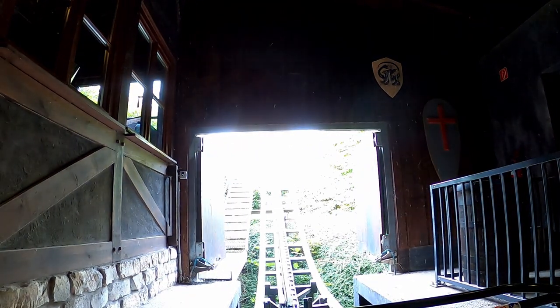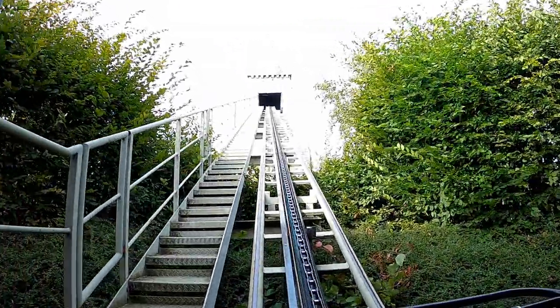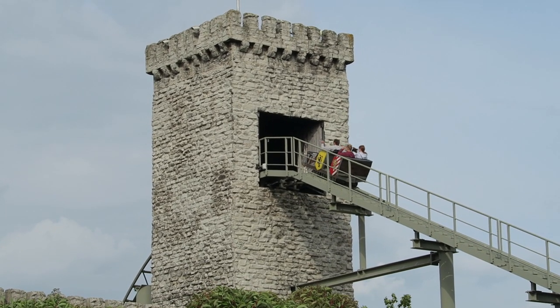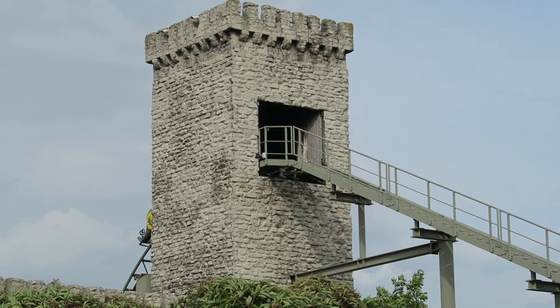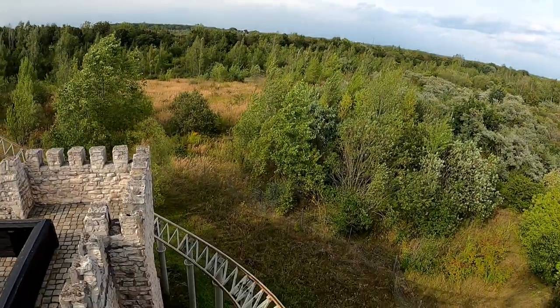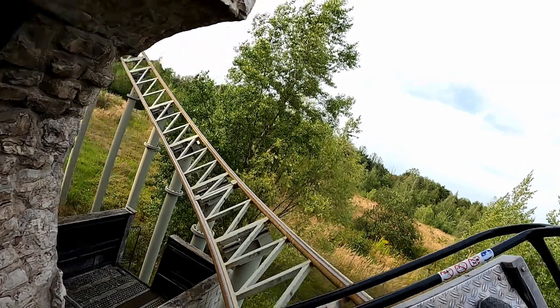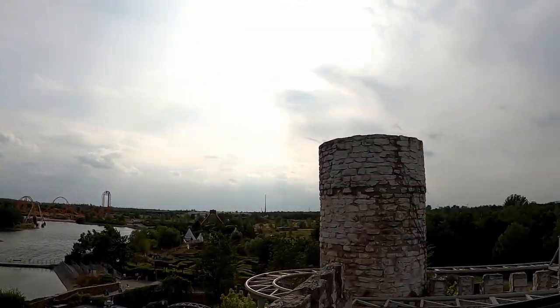The station is dark and has some light medieval theming. Once dispatched, the door in front of you opens and you ascend the lift hill. The top of the lift passes through one of the castle's turrets, and then you head down on a decently steep drop, which gives a tiny pop of airtime. The pullout then twists to the left and you have a terrifying headchopper as you shoot through a cutout on the castle. You then pass through a mid-course brake run that does nothing, and then navigate a series of hairpin turns atop the castle.